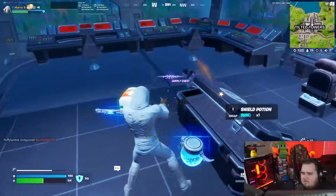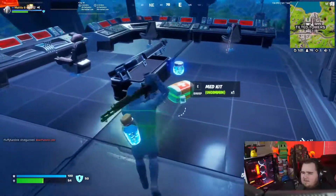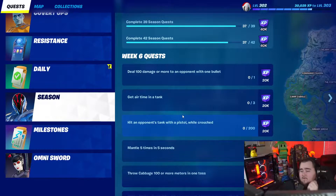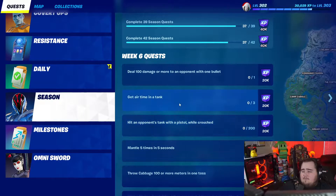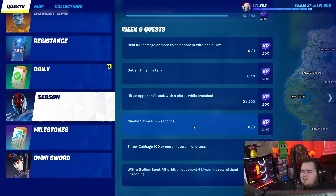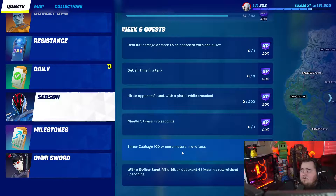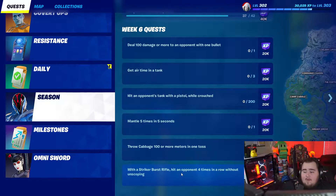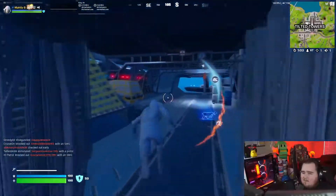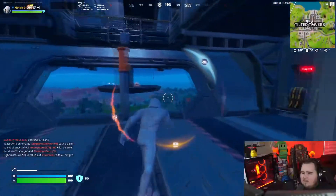Let me grab this chest real quick — med kit, we'll take it. While we're taking the med kit, let's go over the challenges: one bullet damage — we can get the shotgun or sniper; airtime in tank; pistol while crouched — got that; mantle five seconds — we can do that over and over; and cabbage — we can go down and grab the cabbage. With a striker burst rifle, we need to get one once we drop down there.